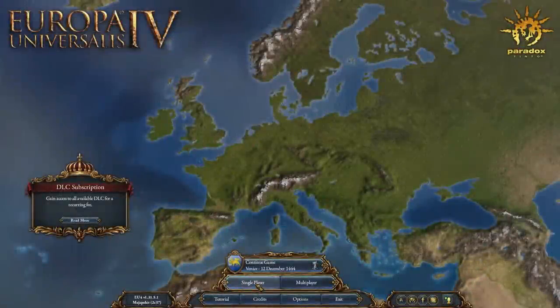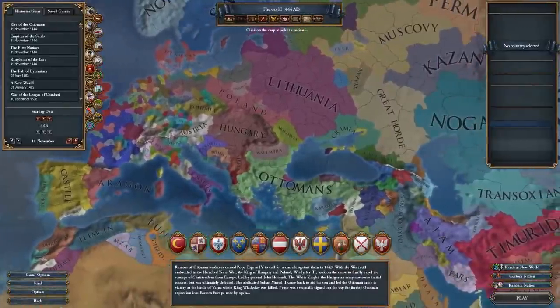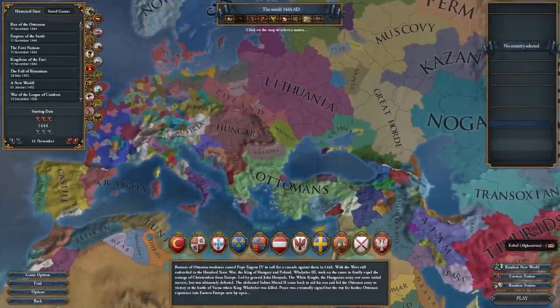This was done live on patch 1.31.5.1. So, how did I do this? Allow me to navigate you through the rabbit hole that is EU4 spaghetti.